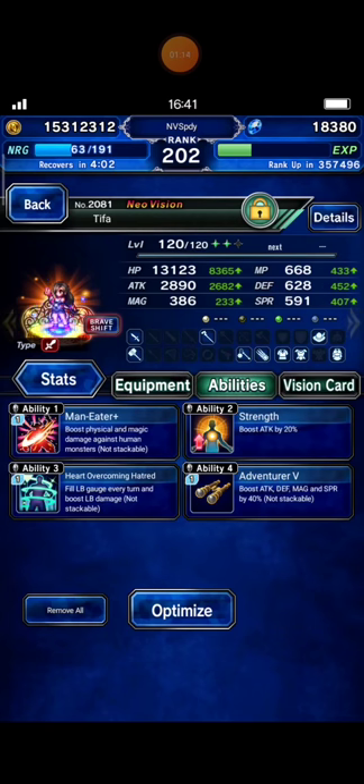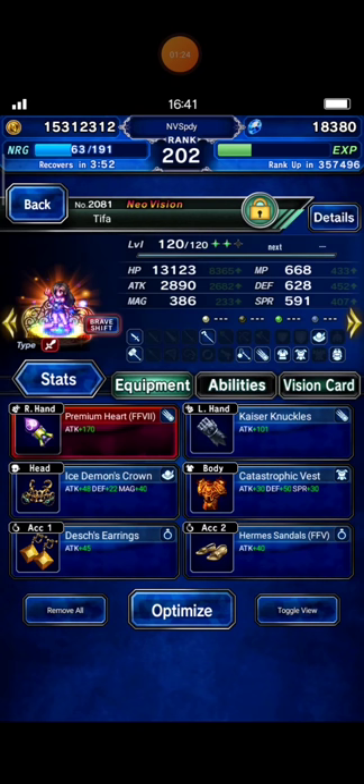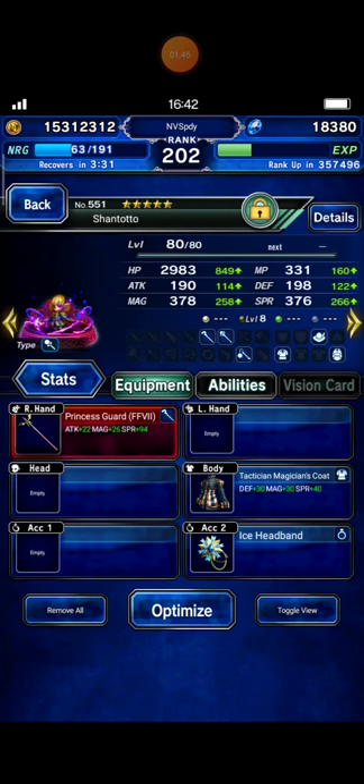Because Gilgamesh is immune to non-elemental damage. This is her details: Human Killer 300%, plus LB damage boost 150%. And I bring Steak First Soldier Machina. I bring him to fully fill the LB gauge of Tifa. You can replace him with CG Bart, Warrior of Light Bart.